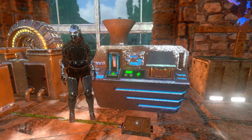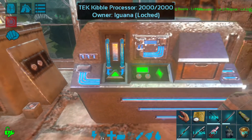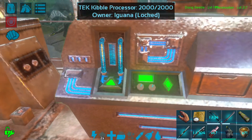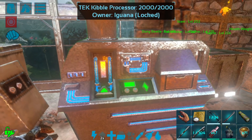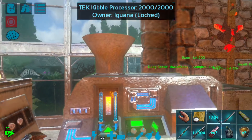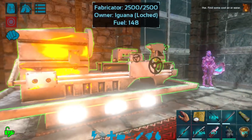Hey everyone, welcome back to Iguana Gaming, I'm the Iguana, and today we are playing some more ARK Survival Evolved mobile edition. As you can see here, we have the Tech Kibble Processor — this is a mobile exclusive tech item that we're going to give an overview of today, explaining what it does, how it works, and all of the cool things that go along with that.